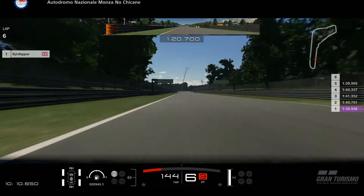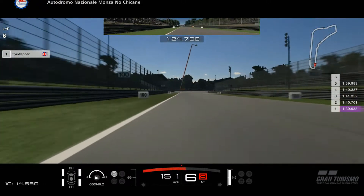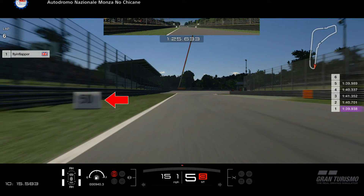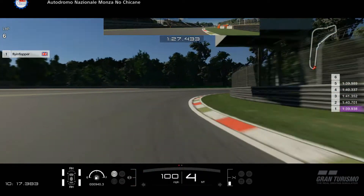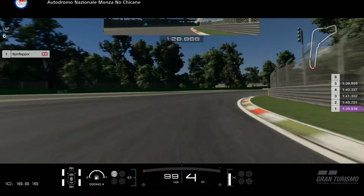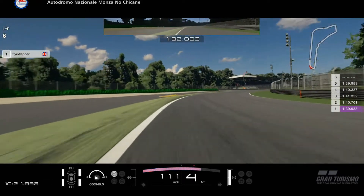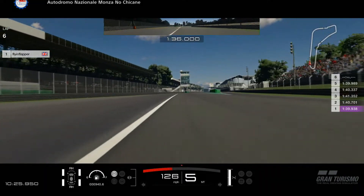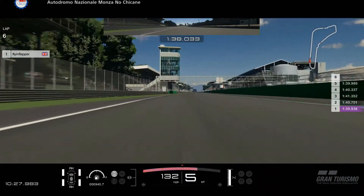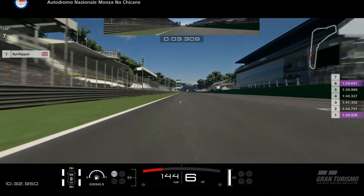Going down the back straight we're leading up to the final corner of the lap — the Parabolica. You want to be braking just before the 50-yard board, and as you turn the car in, keep a tight line, be patient on the throttle, then floor it down to the outside keeping inside the white line. Some people choose to go onto the green astroturf, but I felt this was the quicker line, finishing the lap with a 1:39.691.